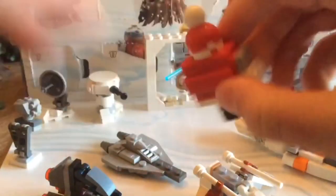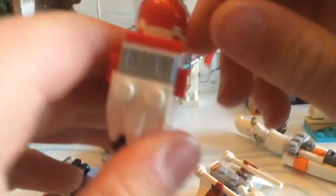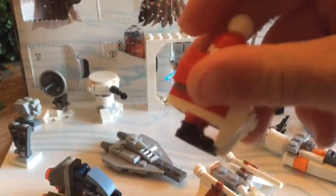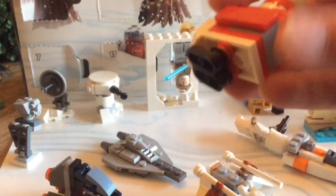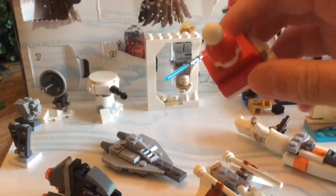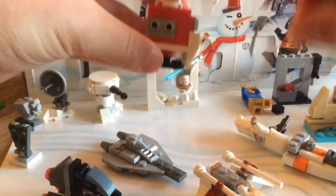It looks pretty good. There are what I guess are supposed to be icicles making up a beard, and then a santa hat. I'm surprised this isn't day number 24 because it's like a santa figure. Even the feet are black for his boots. There is quite a bit of gray showing, but that's just because there's a big chunk of it that's gray.